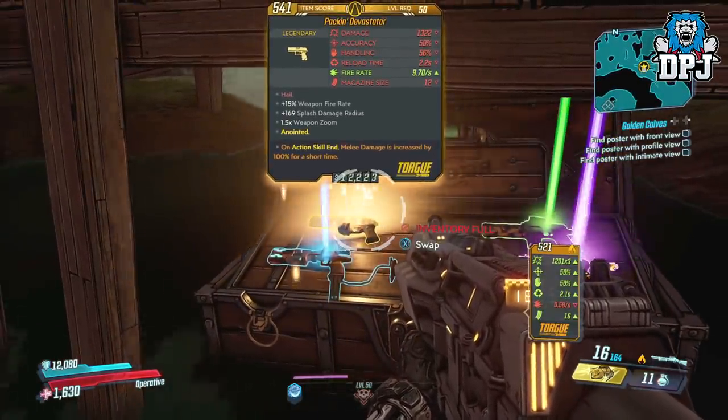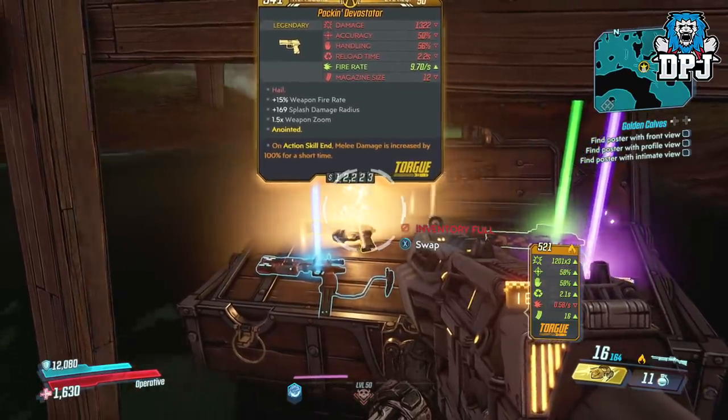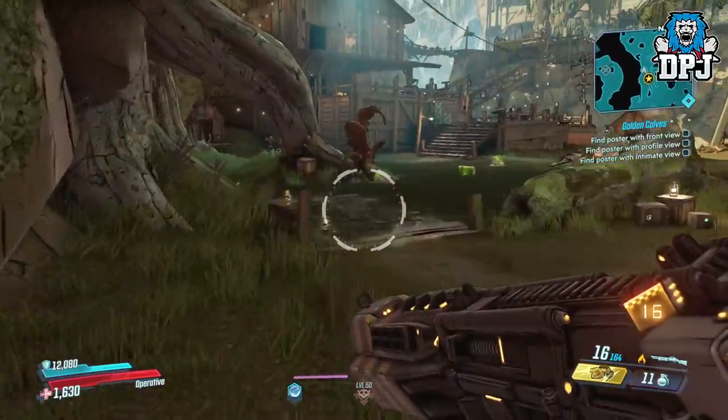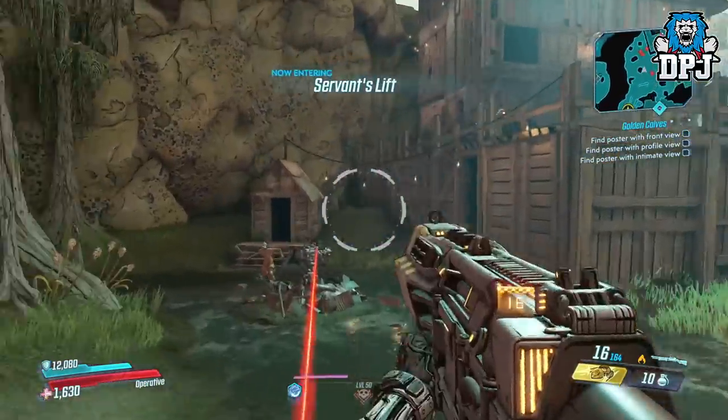There are many of these chests — there are a couple by Aureola too where you can load in, grab the chest, quit out, load it back up, rinse and repeat — but in my opinion they aren't quite efficient enough on their own. Using these chests while farming the Loot Tink though, I mean why not? You've got nothing to lose and it doesn't really make your process any longer.